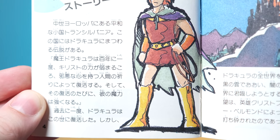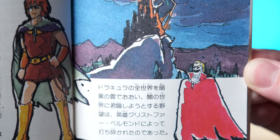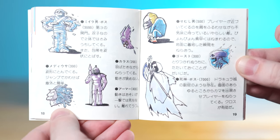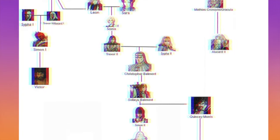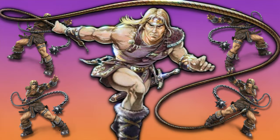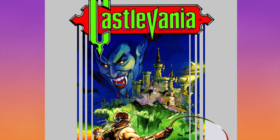Essentially, every hundred years Dracula returns to Transylvania to plague the land and bring forth the forces of hell. In this game, Dracula returns to his ancestral home, calling forth his loyal followers in an attempt to purge the world of human flesh. The responsibility of annihilating Dracula typically falls on someone from the Belmont clan. You're Simon Belmont, grandson of Soleil Belmont. You take your whip — known as either the Vampire Killer or Morning Star — and storm the castle. It's pretty fleshed out compared to contemporaries in the story department.